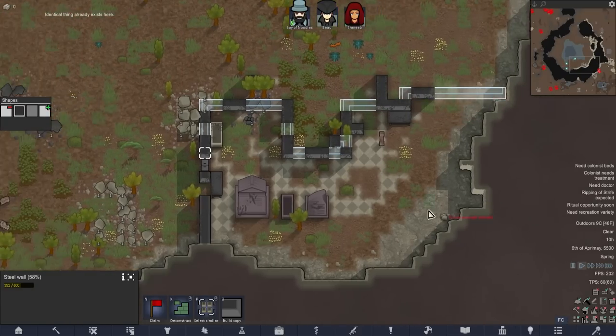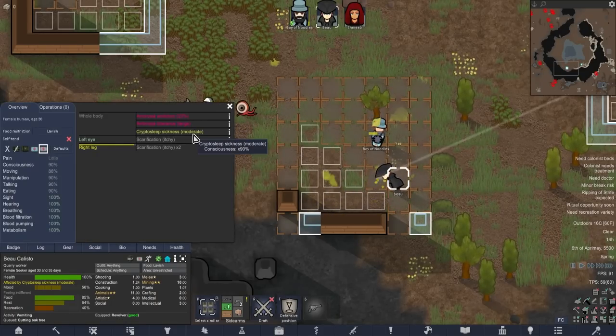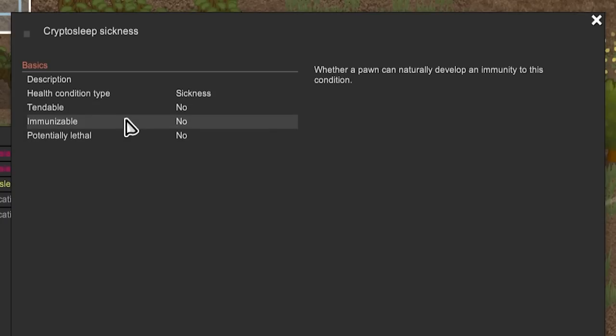We'll take this and just rebuild it and use it as a storage room for the time being. That's got to be cryptosleep sickness, right? Have we got to worry about that spreading? Diseases Overhauled - cryptosleep suspends and replaces many bodily functions, causing nausea, dizziness, and a sense of fuzziness in the mind. We can immunize against diseases - that's nice. Nothing we have to worry about for the time being.